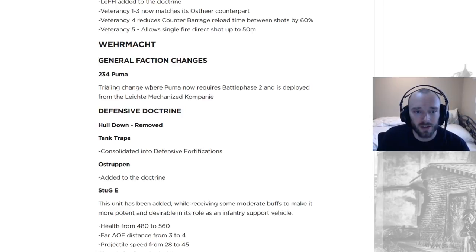Moving on to the VMAT 234 PUMA: trialing a change where the PUMA now requires Battle Phase 2 and is deployed from the light mechanized company. So that's tier 2, but you need to upgrade to Battle Phase 2. You won't be able to call in the panic PUMA anymore — you have to build the PUMA from tier 2, so you don't have that extra speed of reaction to a bad situation.